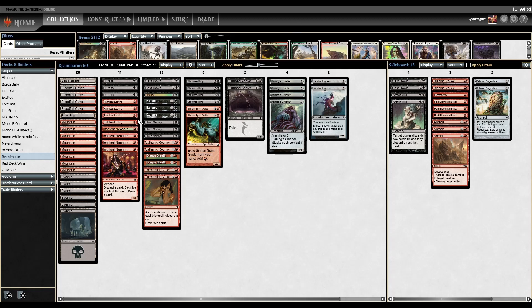Let's start with the mana base. We're going to play one Ash Barrens just for some basic land cycling, to make sure we can fix our mana. Playing four copies of Bloodfell Caves — that's our Rakdos dual, enters tapped, gains us a life. One copy of Bojuka Bog just to exile target opponent's graveyard; that's just a black source, pretty reasonable in the deck. And then, other than that, we're running a suite of Mountains and a suite of Swamps.